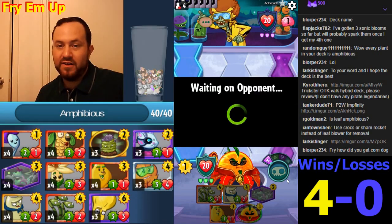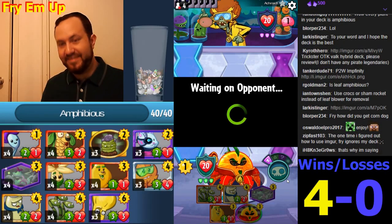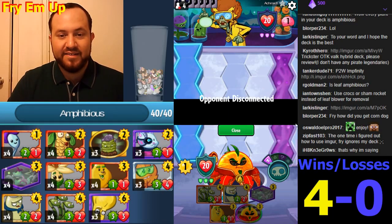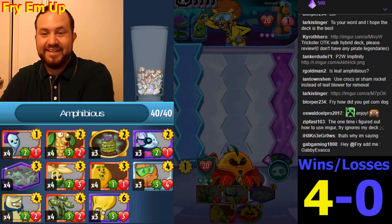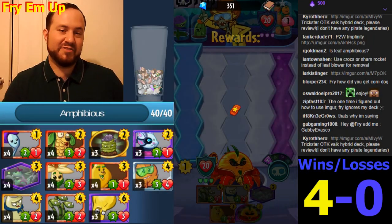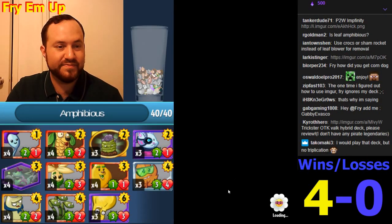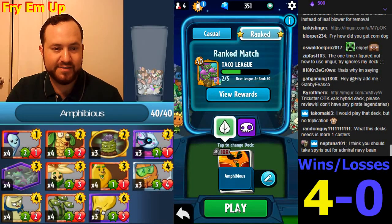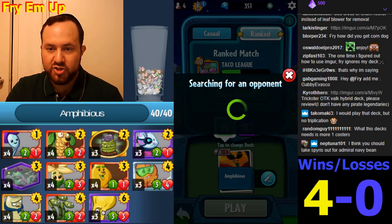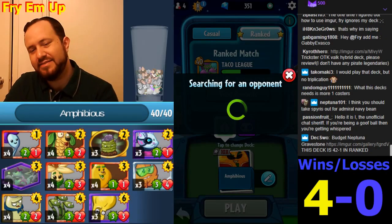How do you get the Corndog? The Corndog is available in early access. Looks like this guy's gonna time out — it's a cheese time out! Oh, Cheese Cutter — that's a fun card. I'm gonna do a cheese cutter deck, I have a nice Zoo deck with some of the Morticia cards, it's pretty effective. Is this a Trickster OTK Valk hybrid? I think it's okay.